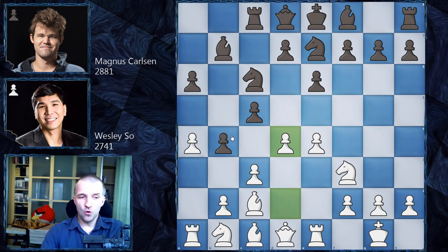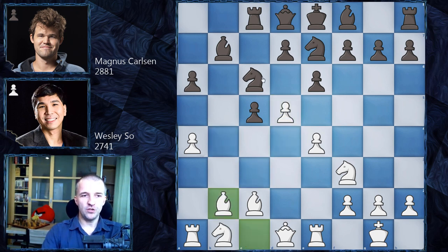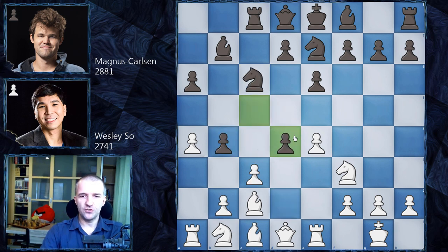The most popular move here is b takes on c3, and after d5, c takes on b2, bishop b2, knight goes to b4 — we still have about 20 games in the public database. It's a well-known, slightly sharp position with interesting counterplay for Black. However, Magnus went for c takes on d4.